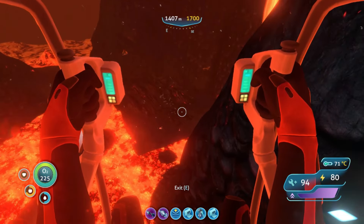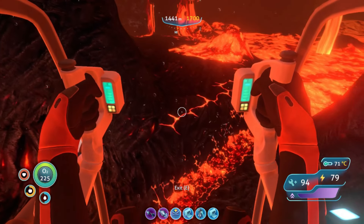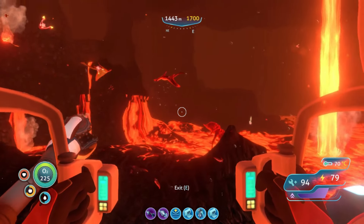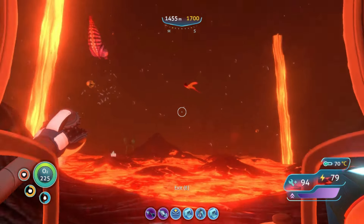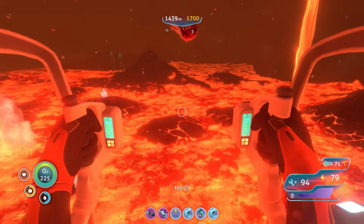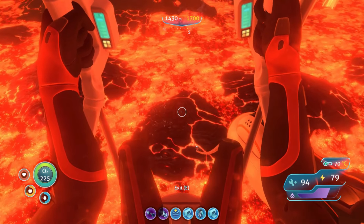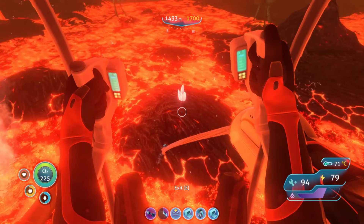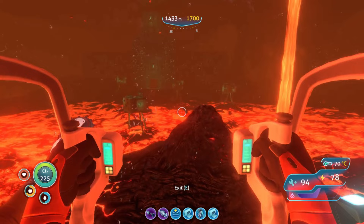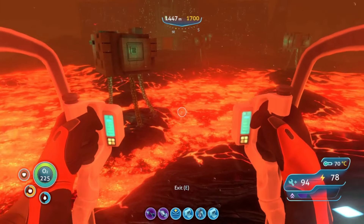For this area, your jump jets and grappling arm are going to come in handy. Trying to keep this spoiler-free for those who have never done this before. There is a sea dragon in here as well. You're going to have to basically either grapple along the ceiling or do jump jets between these small islands. Don't let the lava touch you — it will do damage. As you go forward southeast-south, you're going to see the main alien facility — the containment facility.